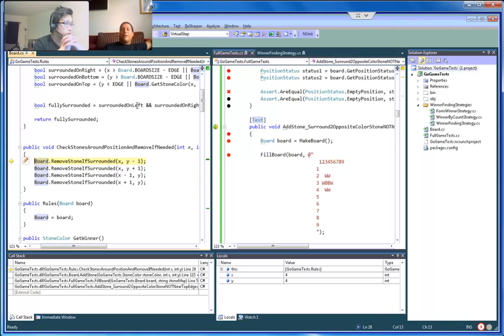Surrounded is only top, left, bottom, right. The diagonals don't make it surrounded. We're not checking that the current stone is being surrounded — we're checking that the stones around the stone are being surrounded.